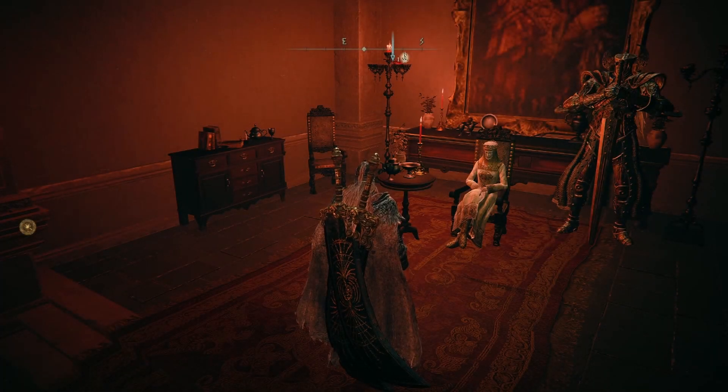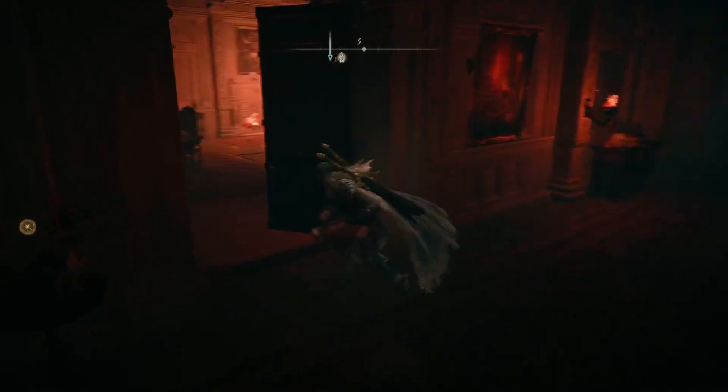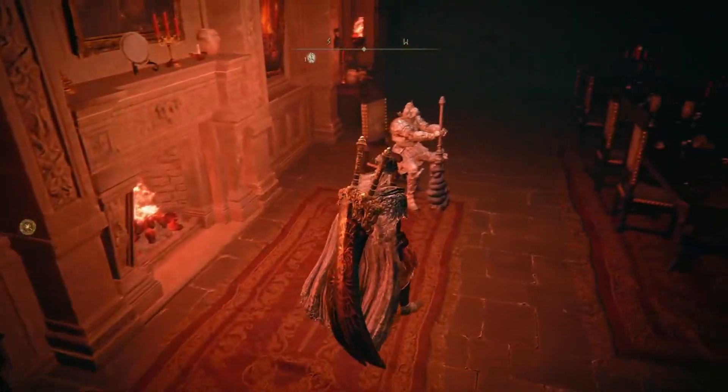Rest at the site of grace and talk to the lady. She'll give you a key. Then you want to go down the hallway, and on the left, use the second door. In here, you should find Raya and a man. Talk to both NPCs, and on the table you should pick up a map.